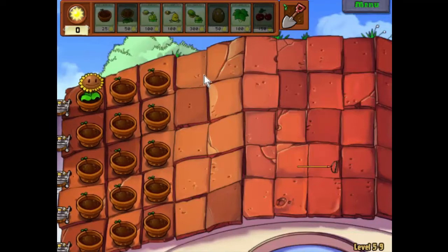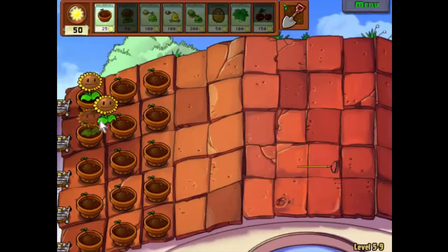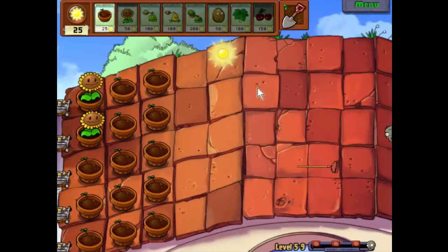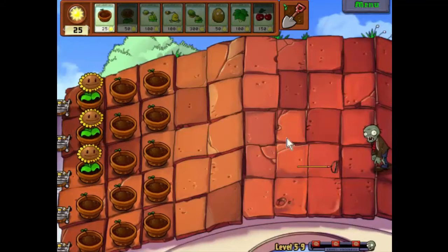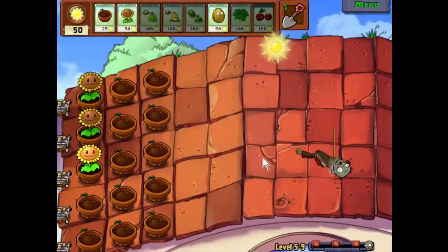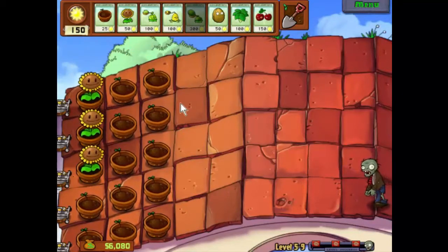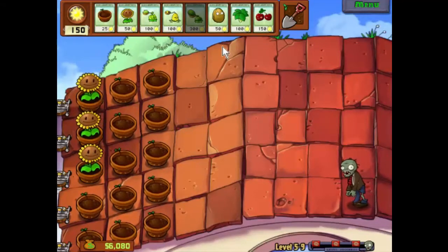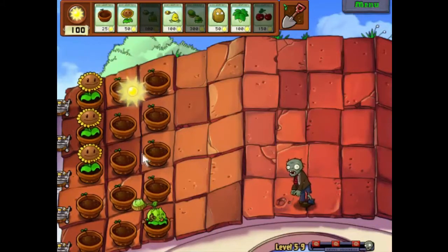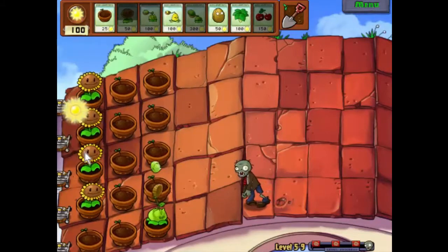Let's see what happens. We'll start off as usual — get those sunflowers out there, let the first zombie get whacked by a rake, and then we'll start building up our defenses. So the first row will have sunflowers as usual, the second row a mixture of umbrella leaf and melon pults, then cabbage pults, then kernel pults, and the front row is gonna be walnuts. I almost forgot to put some defenses down — that would have been embarrassing. That's the price you pay for talking rather than thinking.